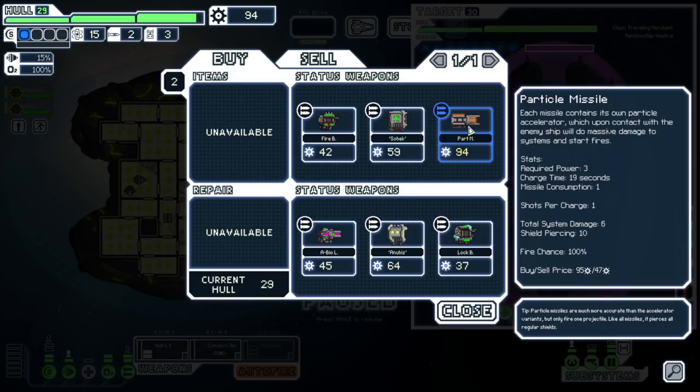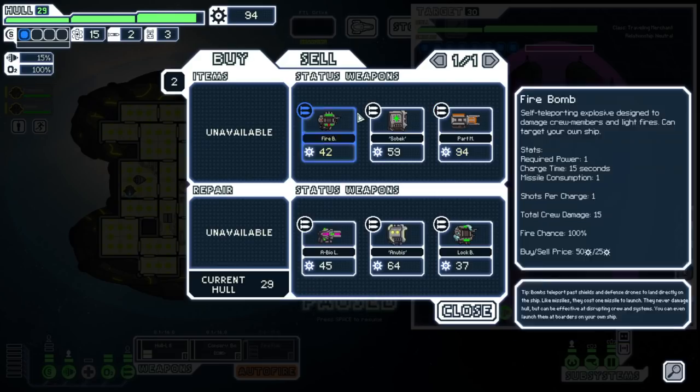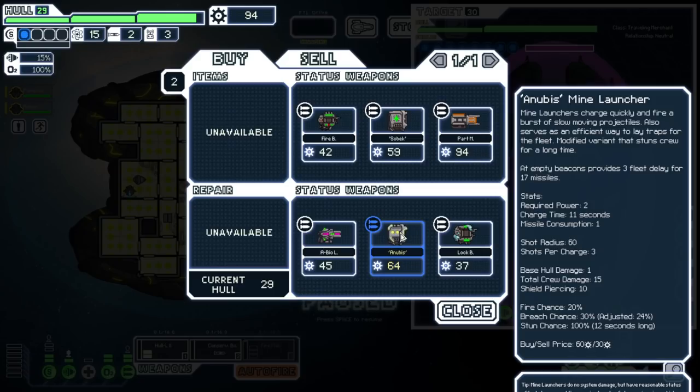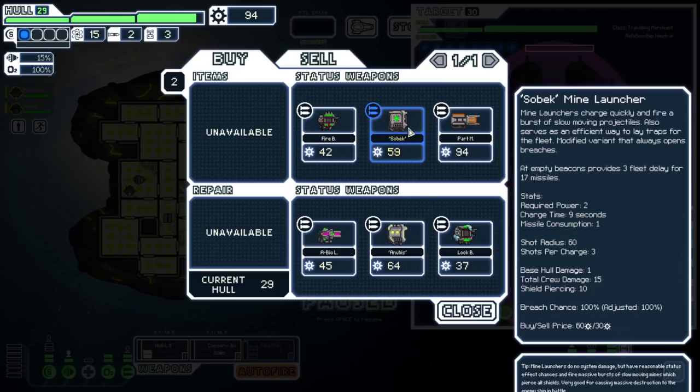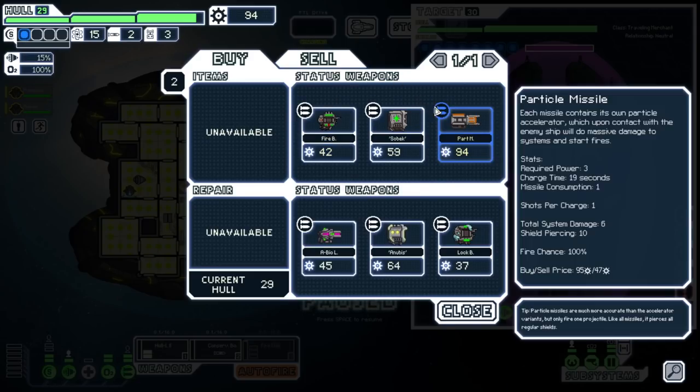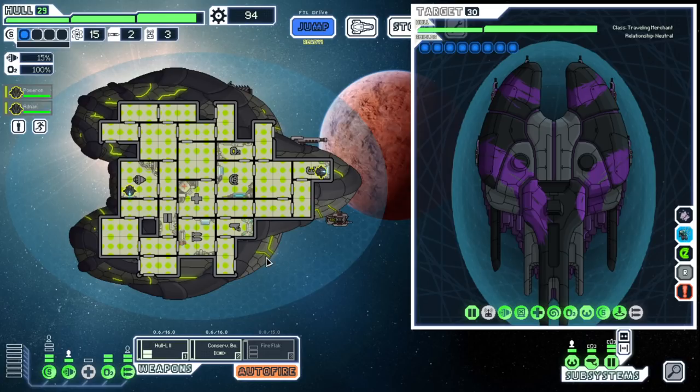We're gonna sell ammo — we do kind of need it but I think I'm okay with not relying on it too much. The Particle Missile is pretty savage because it does six system damage — that will ruin any system. That's three layers of shields with one missile, which is frankly staggering. We have exactly enough money to buy it in theory. The Anubis Mine Launcher — for 17 missiles you can delay the fleet a ton early on, but that's not gonna be too useful. Paying 94 for sector is a lot.